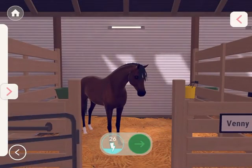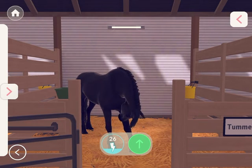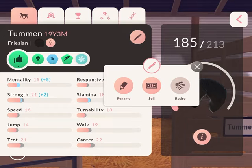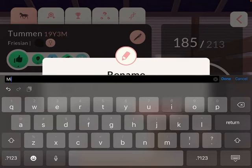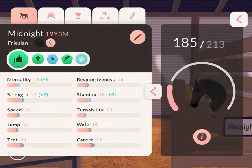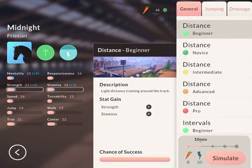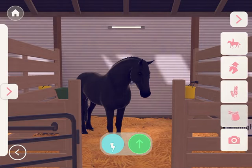Here we are in the stables. Venny's energy is pretty low, and her energy is also pretty low. I'm going to be renaming her — and this is going to be our Midnight! I'm excited we finally have a real Midnight.